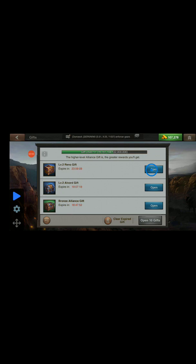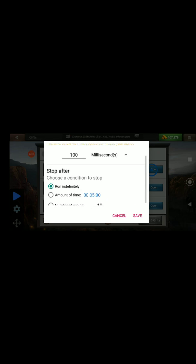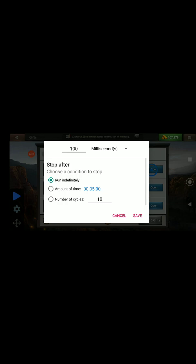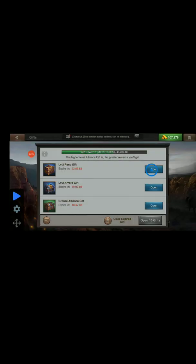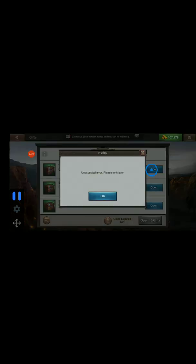Now, if you look right down here, you'll see this gear wheel for settings. You can use that and change your different settings. I just leave it as default to allow it to click every 100 milliseconds and run indefinitely. And then I click the play button.